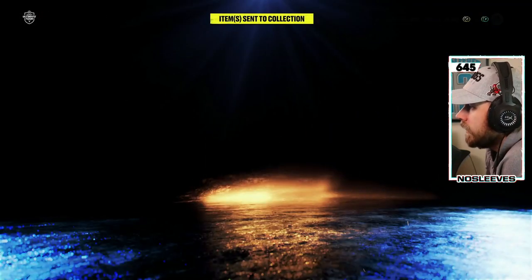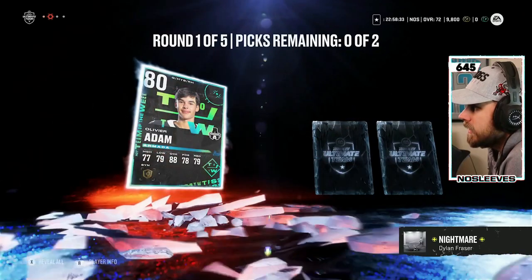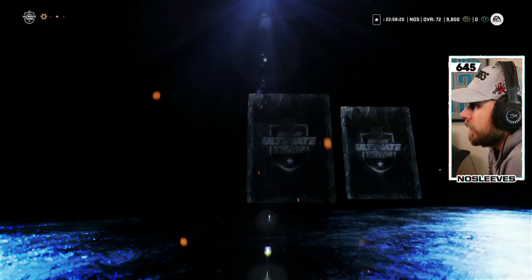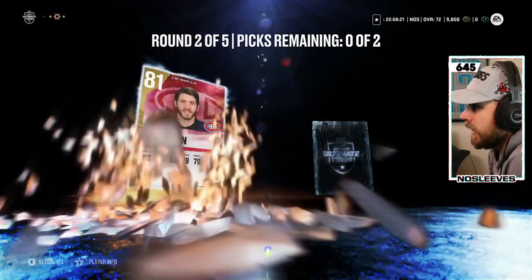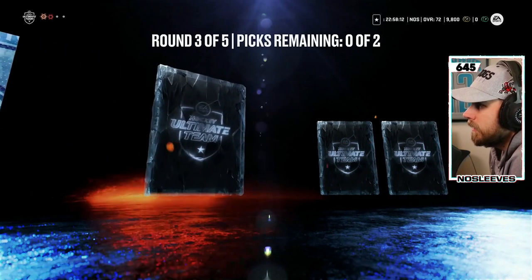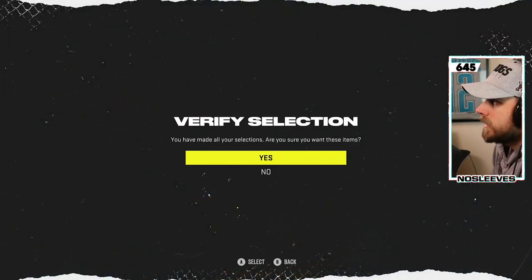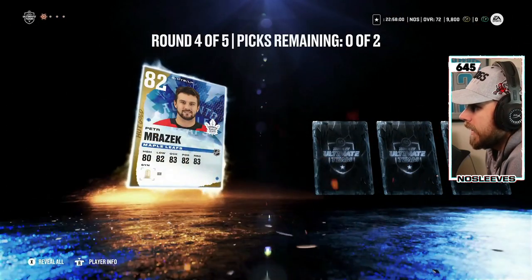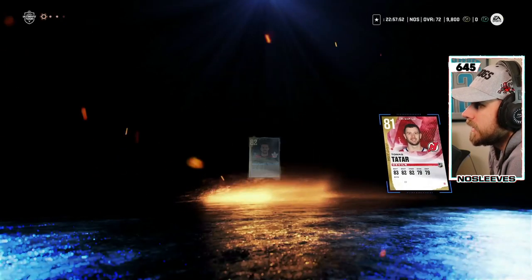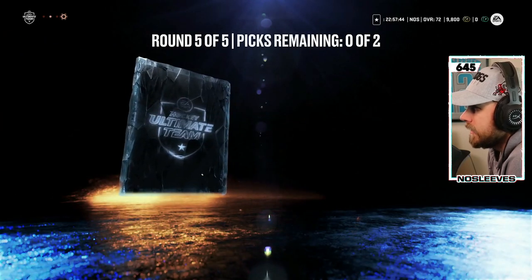One more pack to go. What about a Master Set pull? We get Josh Anderson again — what are the odds? A couple of 81s, then Donskoy, Letang, Hoffman and Bustad. Next up: Adam Fox — we need him for his X-Factor — and Corey Perry. Round four: Peter Mrazek, Casey Smith, Tatar and Hopi. Last round: Matthias Janmark, Jordan Greenway, Comrie, and Duchesne again.